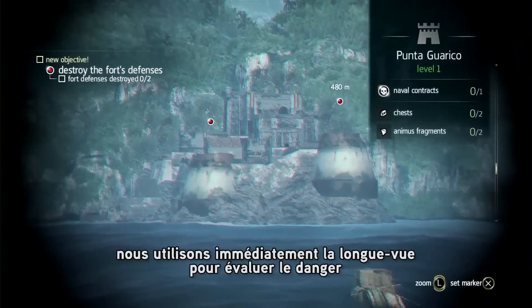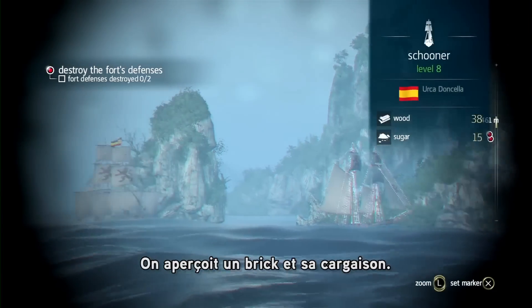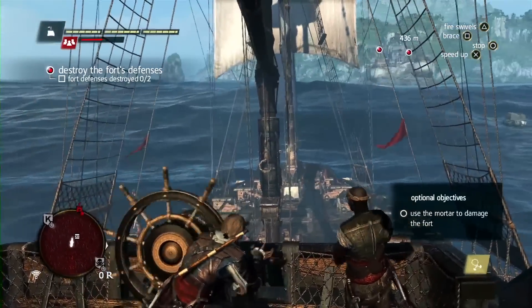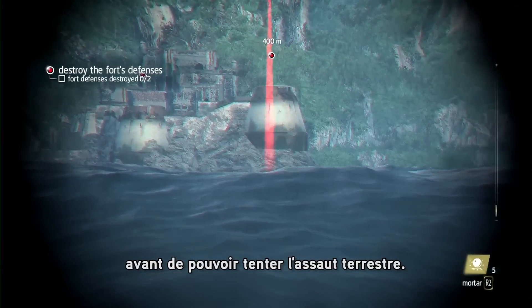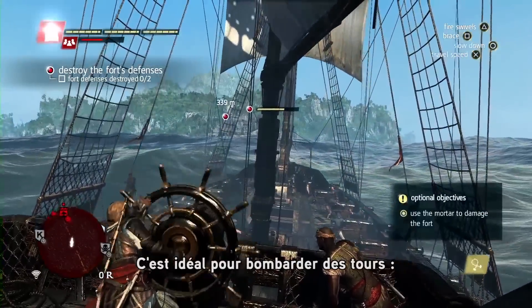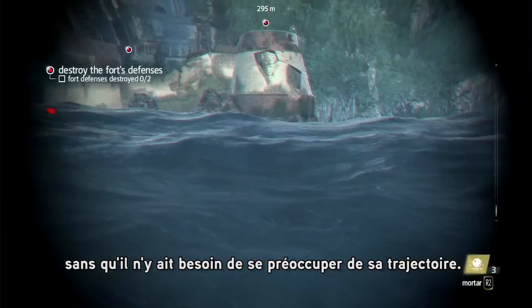As we approach this fort, right away we use the spyglass to assess the threat. Here we can see a Schooner and a Brig. We'll have to deal with them as we fight the fort. Forts have towers that we need to take out before being able to infiltrate them for a ground assault. Here is a new weapon in the naval — the mortar. It is great against fort towers, does a lot of damage, and obviously you don't have to worry about guiding the shot.